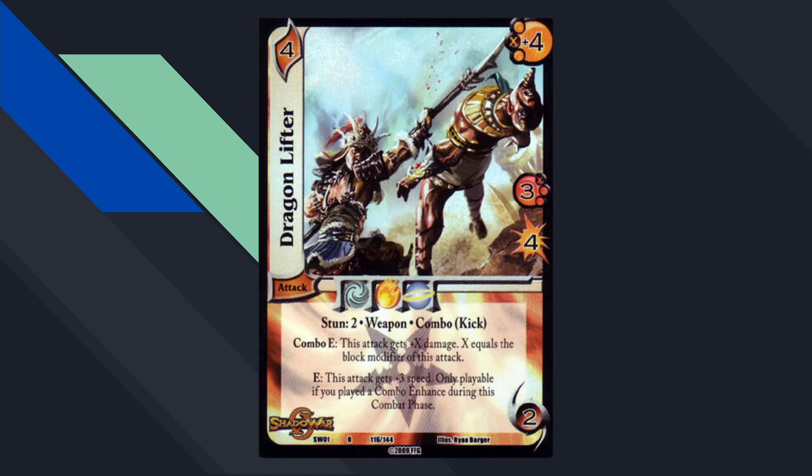The 2009 sets introduced the combo keyword — we didn't have combo before. It makes sense: you give powerful effects but require playing multiple attacks, which is what they wanted. Dragon Lifter was the most impactful — a four-difficulty two-check where if you comboed it with a kick you got effectively a 6-high 8 stun-2, which for its time was very strong. People almost never played six hand-size competitively, so this was almost half your opponent's life total. Dragon Lifter decks were everywhere for quite a while.